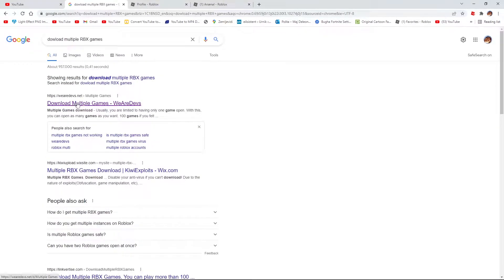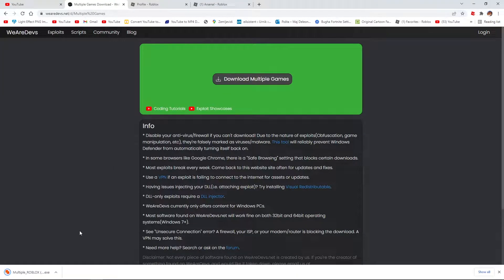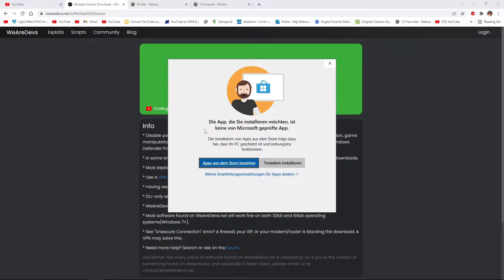Just press this button to download this app — or yeah, it's actually a little program, nothing special. Here it pops up and you can open it. You're gonna see some German text — nothing special guys, everything is fine.